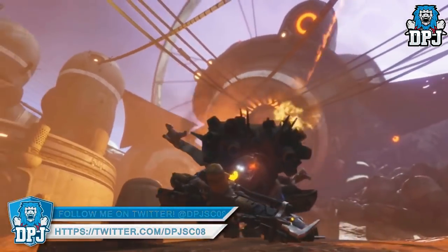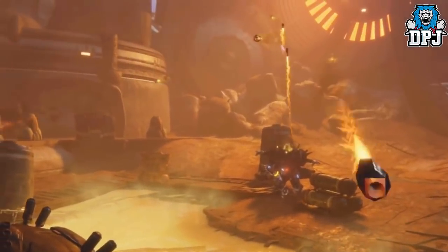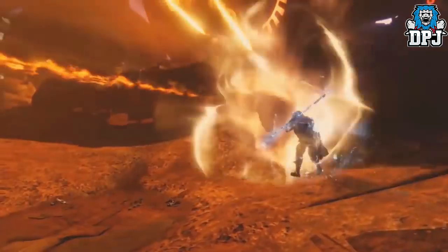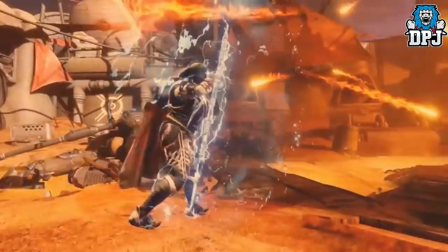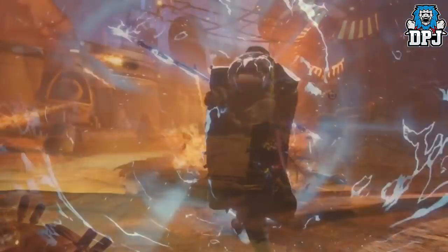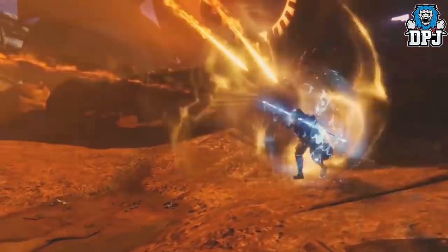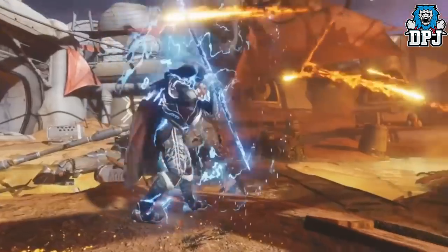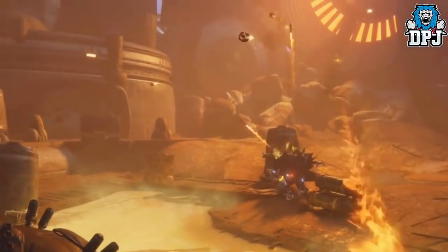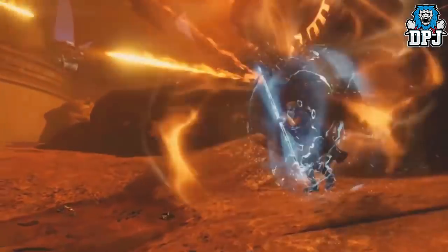The Hunter Arc Strider tree is called Way of the Current. Slide before a melee to unleash a staff-powered uppercut, and melee hits increase your reload speed. All arc abilities electrify enemies and subsequent melee strikes disorient them and refuel your abilities. You can use your staff super normally, but Whirlwind Guard lets you guard by spinning your staff, reflecting projectiles and tripling your staff's damage afterwards — that sounds incredible.